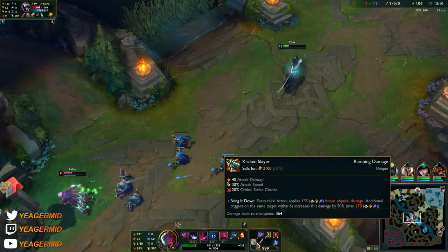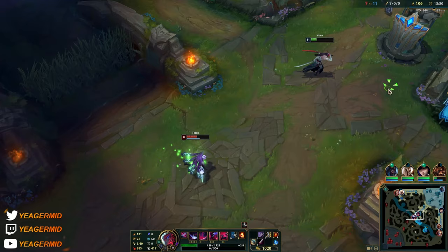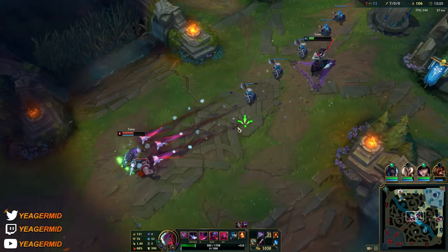We got the ignite out. I can't quite afford the BF Sword yet so I'll stay here, even though it's pretty risky. In the meantime you can look for the fruits. I'm going to stack the Q on the minions and then try to look for an engage - if it fails you can always E out.